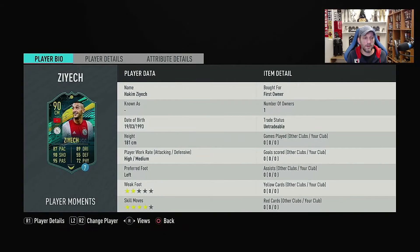Ziyech has an 85 base card. He has a few specials — an inform, a UCL nominee, and a Team of the Tournament card at 87, which is very cheap, around 20k. But this moments card has three rating upgrades from that to a 90 card, about 30 base stat upgrades and around 115 in-game stats, with the biggest upgrade being in shooting — about plus 12 base stats there.